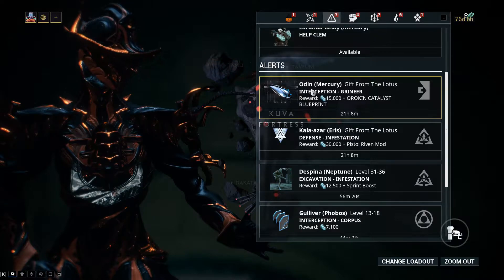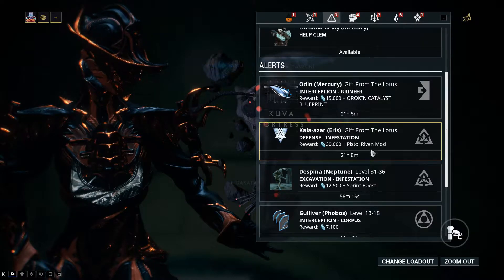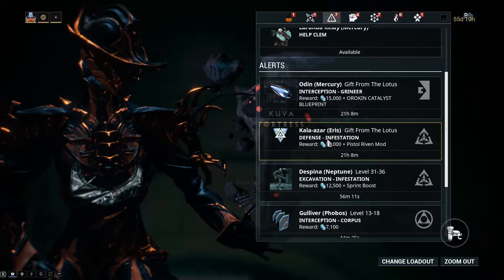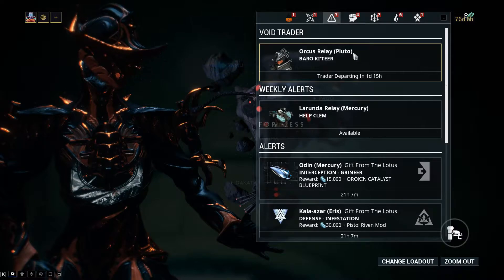We've got this interception mission for an Orokin Catalyst blueprint, and in addition to that you can get yourself a Pistol Ribbon mod from the Heiress defense infestation mission, plus 30,000 credits.